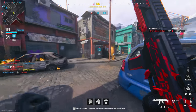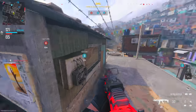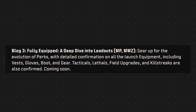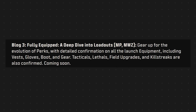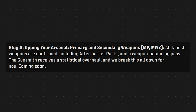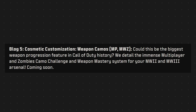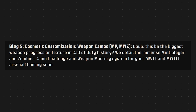That's a lot we did learn about Modern Warfare 3's multiplayer, but there's still a lot left out - kill and score streak details, weaponry, the armory, weapon camos, progression systems, and prestige. Four additional blog posts are confirmed: one is a deep dive into loadouts for multiplayer and Warzone covering perks, gloves, boots, gear, tacticals, lethals, field upgrades, and kill streaks. Another covers primary and secondary weapons at launch, aftermarket parts, weapon balancing, the gunsmith, and statistical overhaul. Another covers cosmetic customization and weapon camos, described as potentially the biggest weapon progression feature in Call of Duty history, with immense multiplayer and zombie camo challenges.